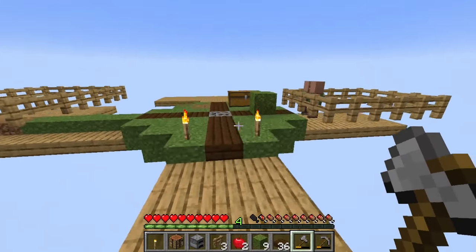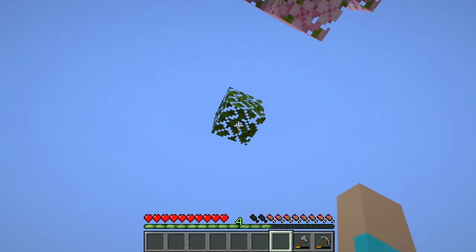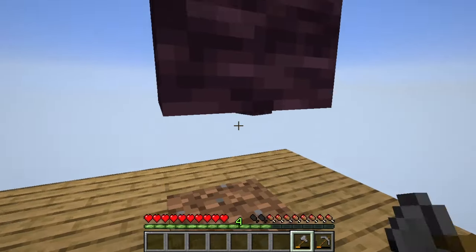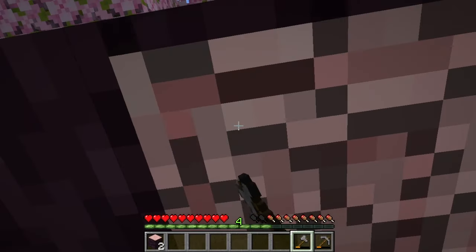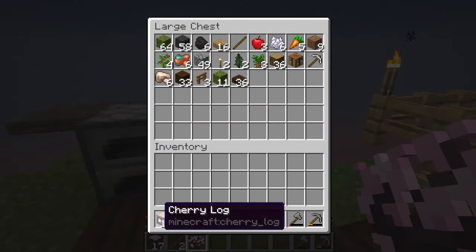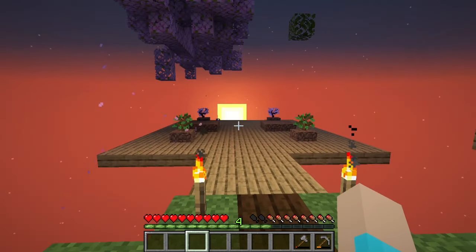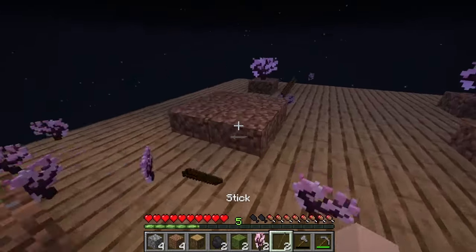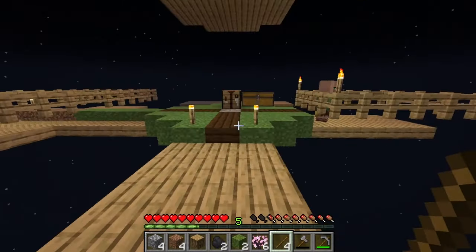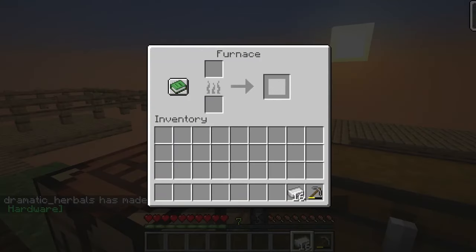Please please please drop a sapling! Oh hello cherry wood, let's grab you really quickly - awesome sauce! Now I'm not equipped to deal with phantoms, so we're going to avoid wandering out from underneath cover for the night. We're going to risk the phantoms to grab a few more saplings - they're pretty if nothing else.